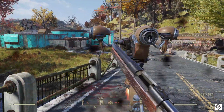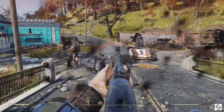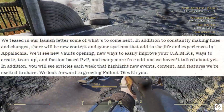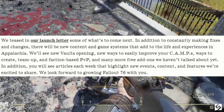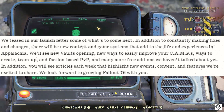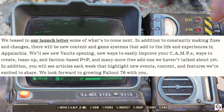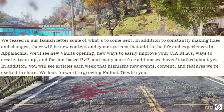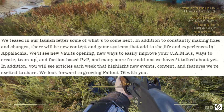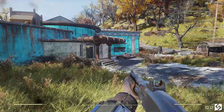That's what we've got before the end of 2018. Looking ahead to 2019, in addition to constantly making fixes and changes, there will be new content and game systems that add to life and experiences in Appalachia. We'll see new vaults opening, new ways to easily improve your camps, ways to create team-up and faction-based PvP, and many more free add-ons that haven't been talked about yet. You will also see articles each week that highlight new events, content, and features.